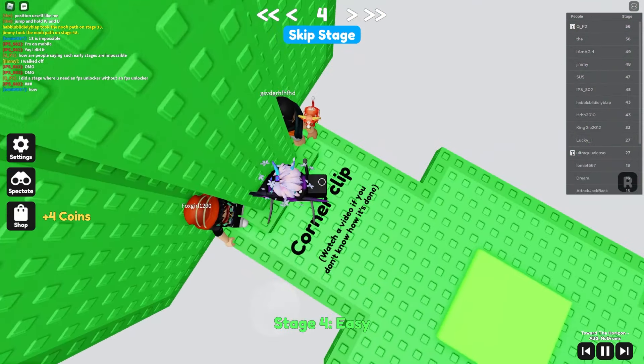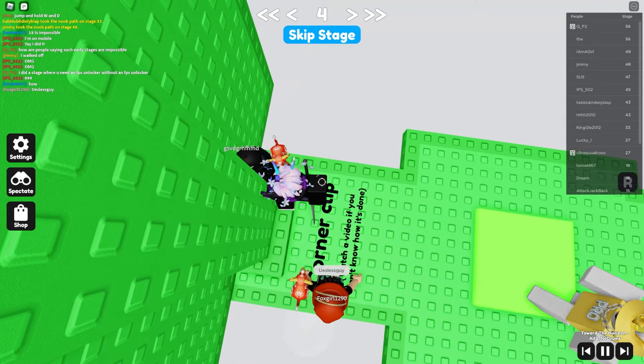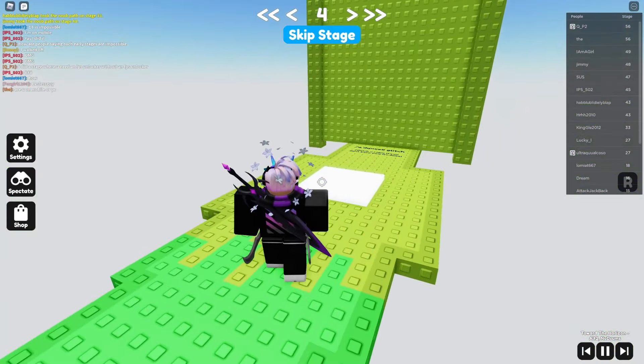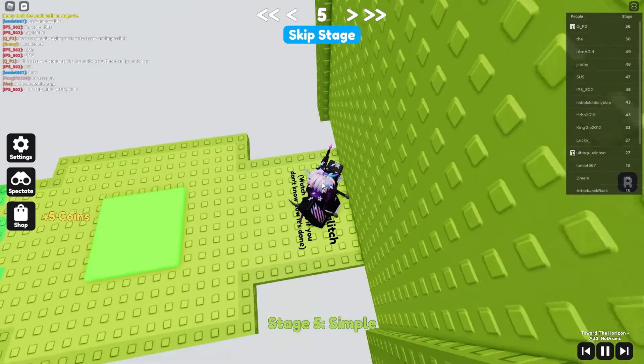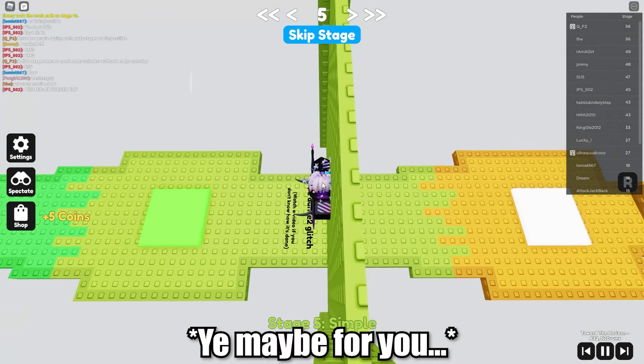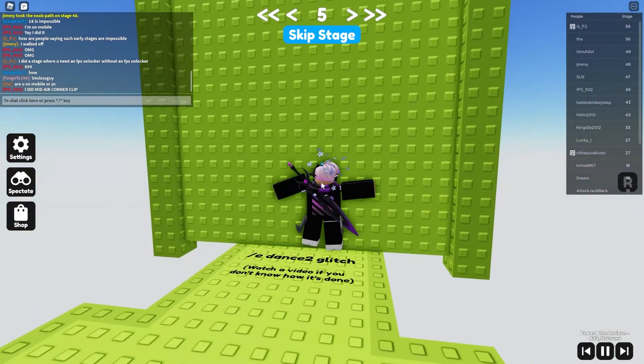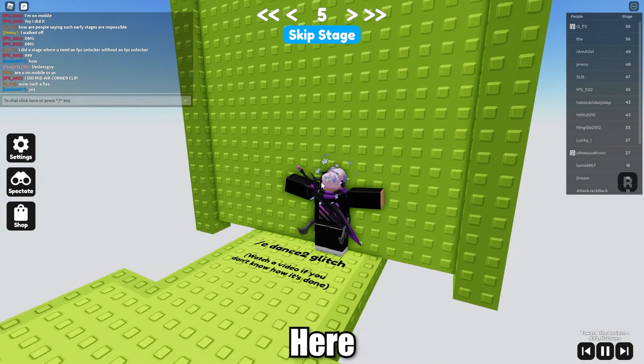Corner clip — you kind of want to stand to the side here, shift lock, and then you're through. E-dance is also easy — jump, e-dance two. Wait until your character is in the right position.